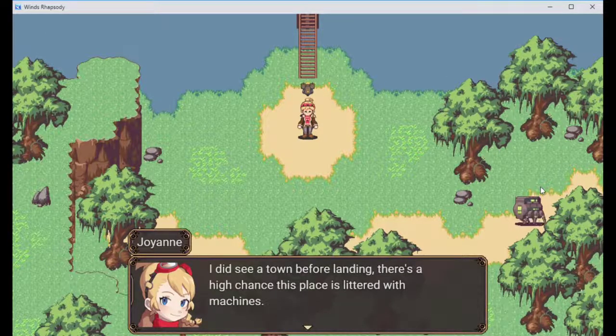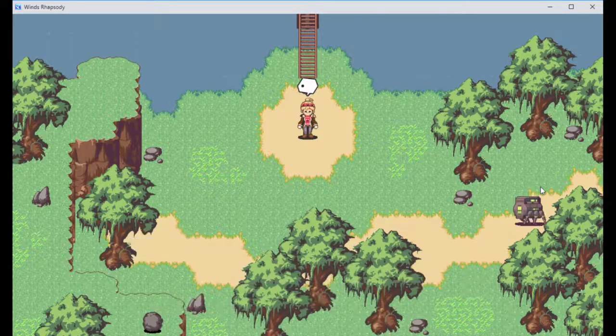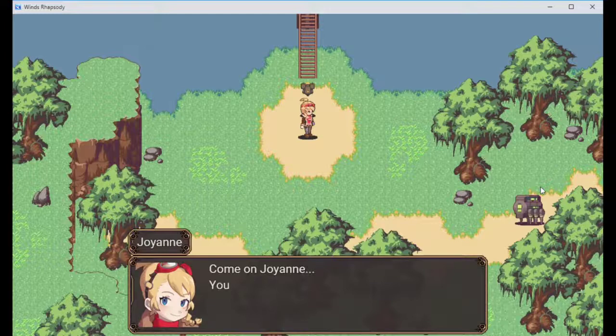There's a high chance the place is littered with machines. I should be able to acquire any materials I need from them. Oh, they're just gonna give me the material - sick. Come on Joanne, you can do this. You have Sony A.